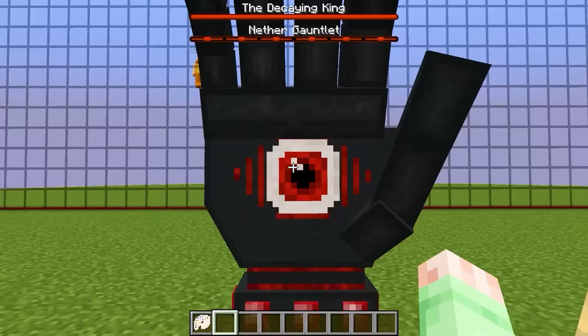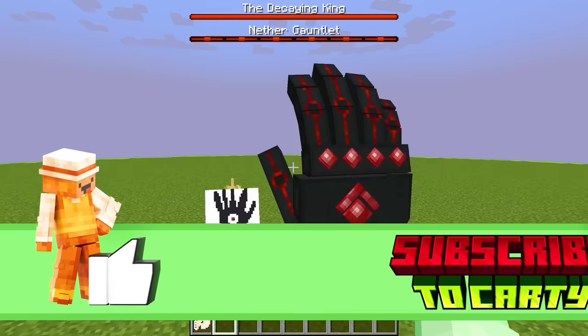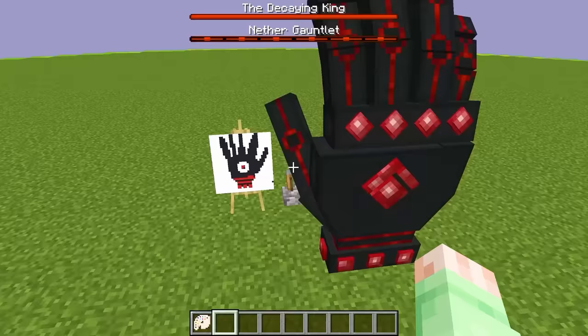Let's just give it a little high five. I just punched its eye. Mr. End Monster, I'm sorry for punching you - don't get mad at me! I bet this guy has some insane attacks where he can literally turn into a fist and fly around. So we're gonna have to wait till the mob battle to see this insane fight take place.